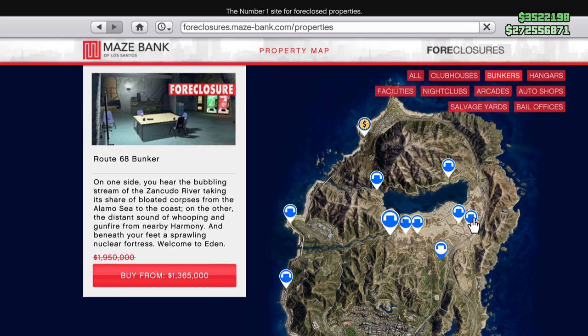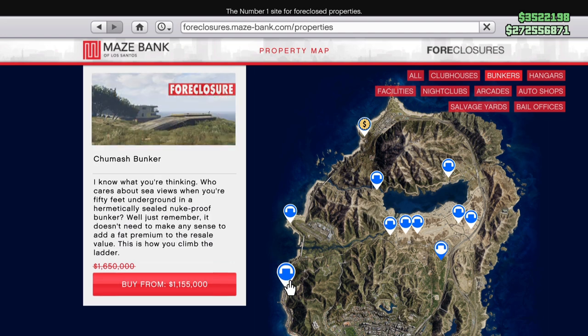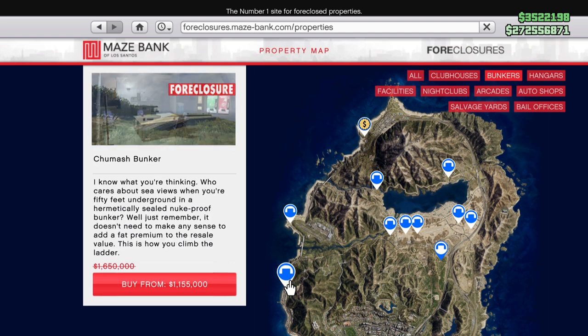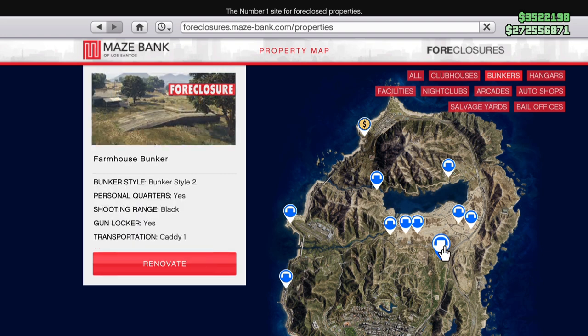What you really want is either Chumash if you're short on cash — normally $1.6 million, currently $1.1 million at 30% off. But the one I'd definitely recommend is the one at the Farmhouse. It is the most expensive, and I already own it so I can't show you the price on this account, but I do recommend grabbing this one.